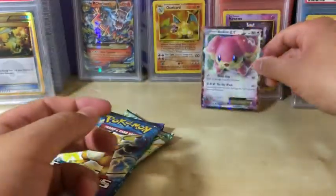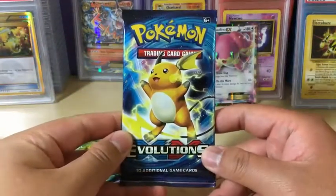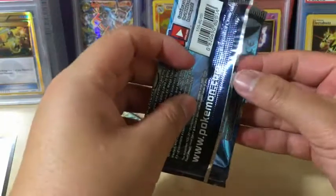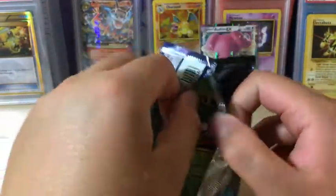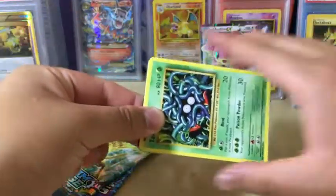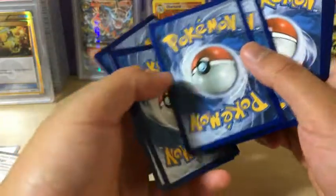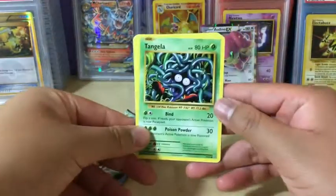Very nice! Okay, let's see what we get — we're opening an Evolutions pack. Can we get the majestic, fire-breathing lizard of champions? Can we get the Charizard in this pack? We have a white code card, so the hunt is real. Let's see what we got.